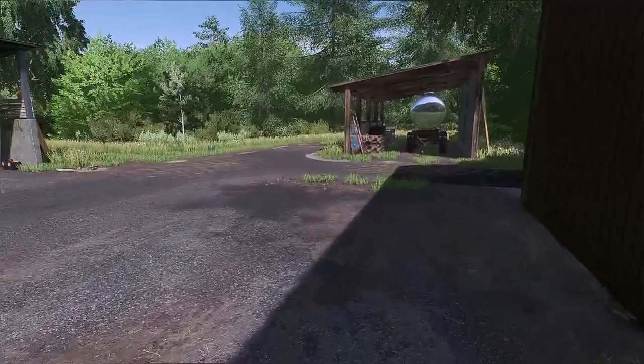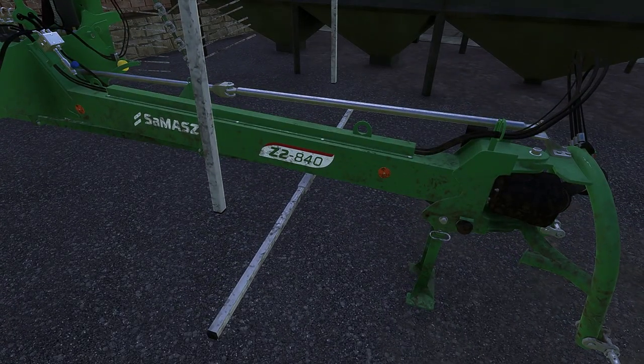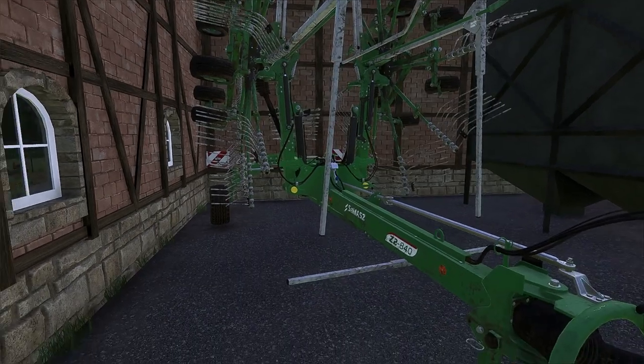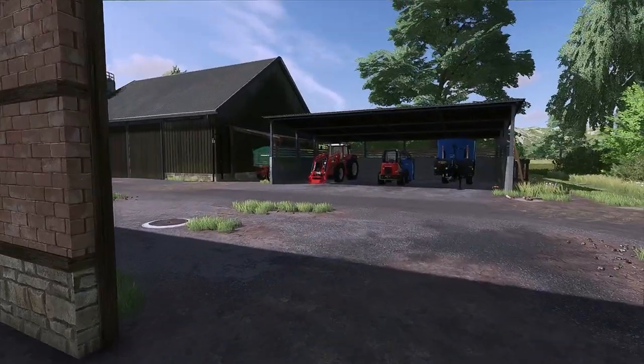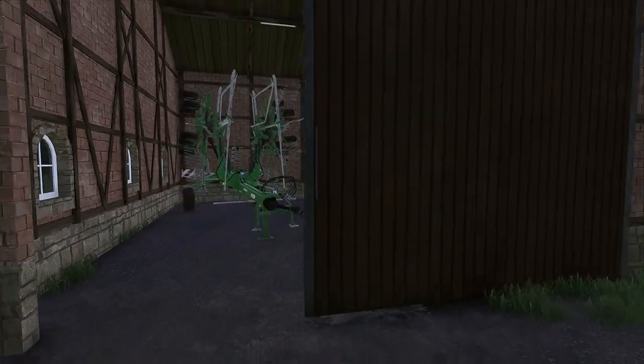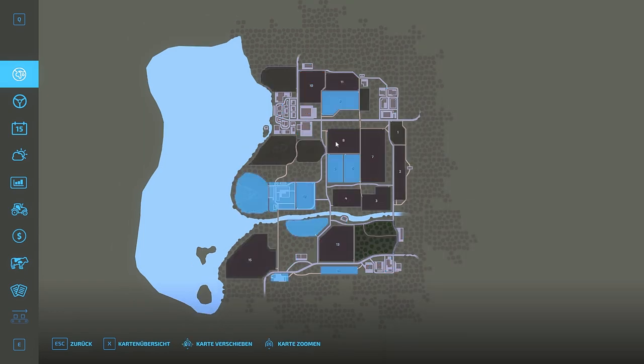Let's go a little further. Here we have a roller. Behind it is also the game-standard Samash Z2840 tedder, which I find wonderful. You could consider going with a single-rotor tedder — feel free to write that in the comments. That would also be an option for the grassland areas. Which brings us to our fields.